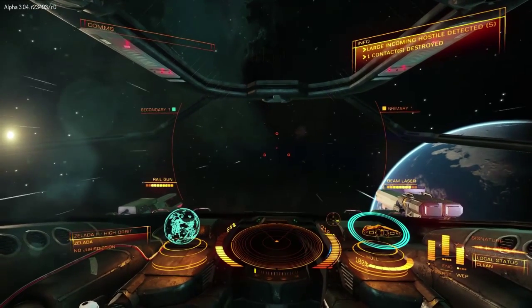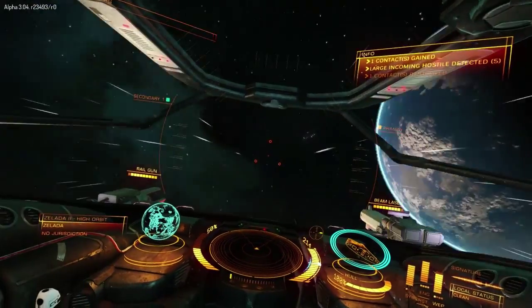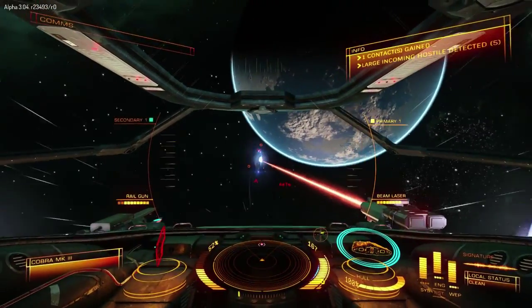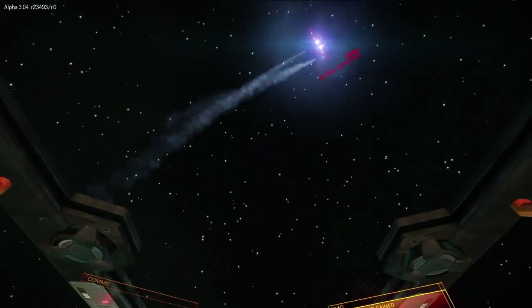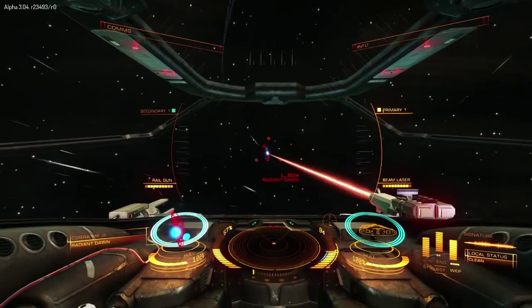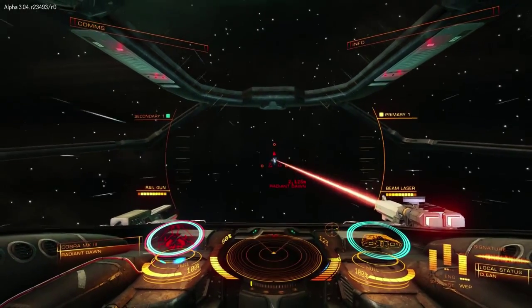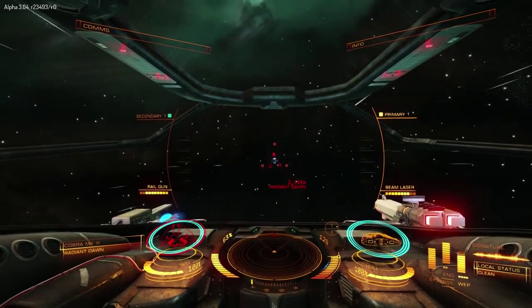The next tip: the next waves always appear straight ahead. When you clear a wave, immediately face forward, don't manoeuvre in any different directions, and just boost forward to close the distance on the next wave that's going to be on its way.